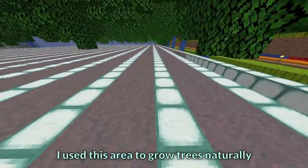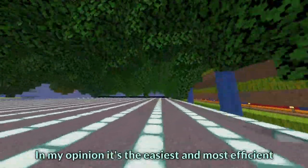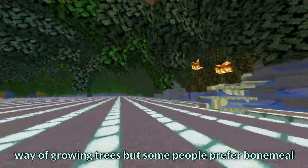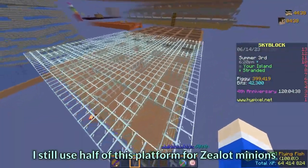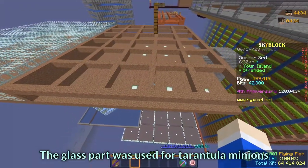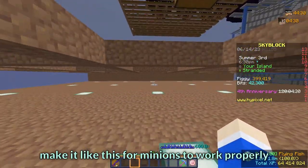I used this area to grow trees naturally by just planting them. In my opinion it's the easiest and most efficient way of growing trees, but some people prefer bone meal. It was used for acacia, dark oak, oak, and birch. I still use half of this platform for zealot minions whenever I need them. The glass part was used for tarantula minions — because of some questionable mechanics I had to make it like this for minions to work properly.